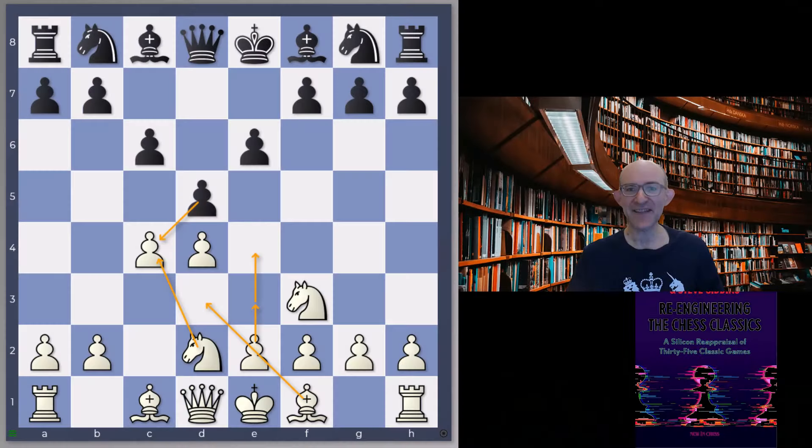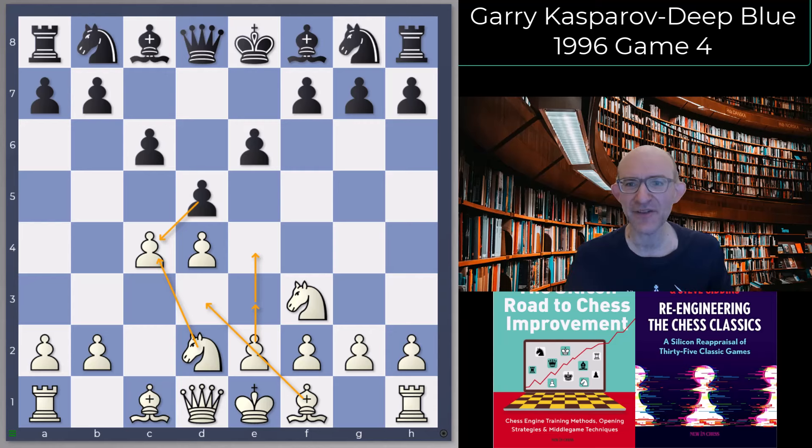Hello everyone and welcome to this series of videos on the Deep Blue against Garry Kasparov matches. I'm Grandmaster Matthew Sadler and we are up to the 1996 match, Game 4, in which Garry Kasparov was White and Deep Blue was Black, with the score poised at one and a half each. Let's have a look how it went. It was a very, very interesting game.